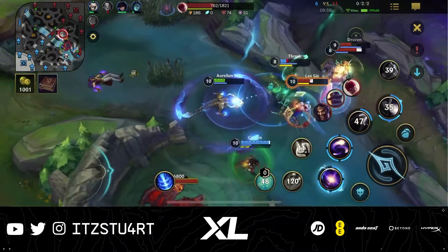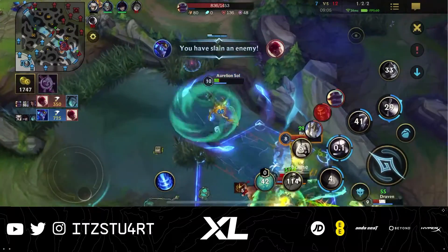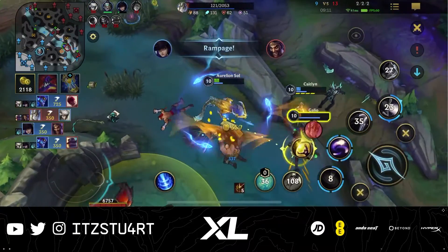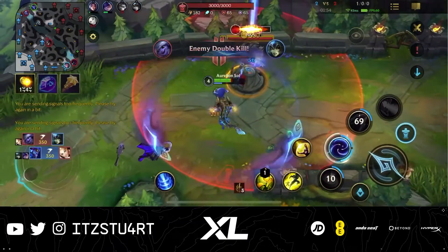Hello everyone, welcome to today's Wild Rift guide. We're taking a look at the dragon from Wild Rift, Aurelion Sol. Aurelion Sol is a mid lane mage — a very unique champion that loves to roam around the map. Your main focus is to do as much damage as possible with the stars that orbit around him.